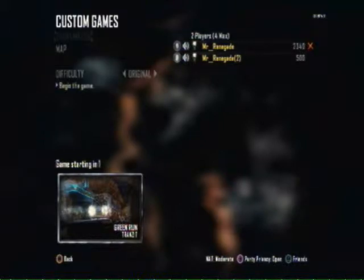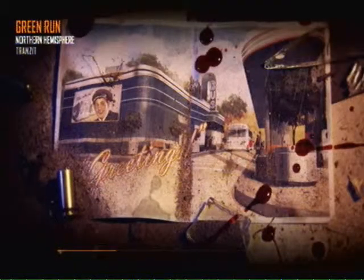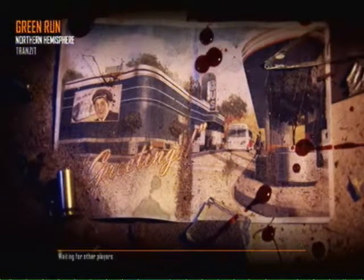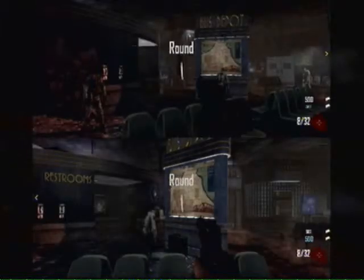So we'll start the match up on Transit with split screen custom game. You can do it on original or easy difficulty, it doesn't matter. When you get in here, you want to just get enough points to open up that front door. Don't worry about building the turbine or any of that, you just want to get outside by the bus.